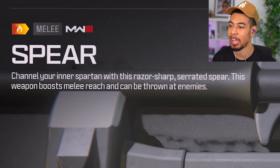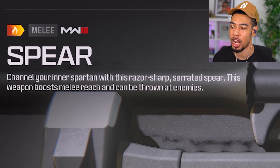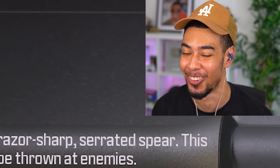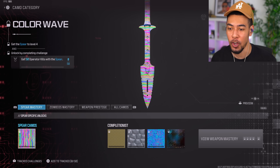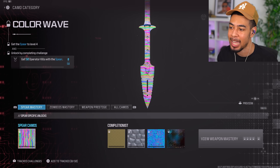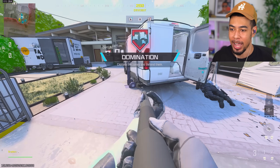Channel your inner Spartan with this razor-sharp serrated spear. This weapon boosts melee reach and can be thrown at enemies. That sounds kind of overpowered! We need to rank the weapon up to level four and then start working on the base camo, which is just get 50 kills — nothing special.